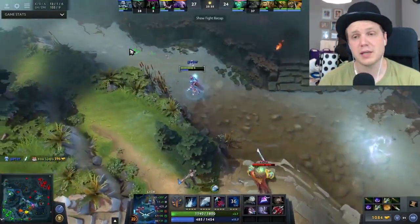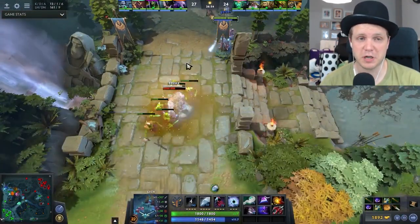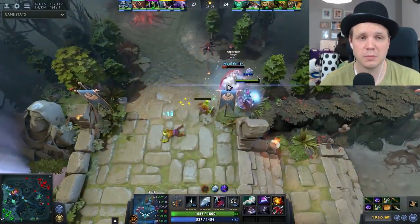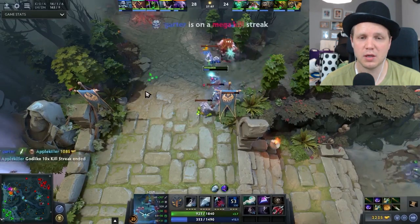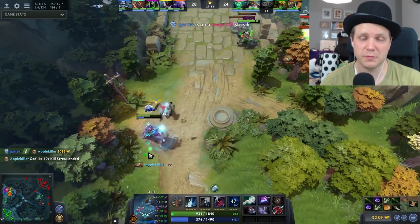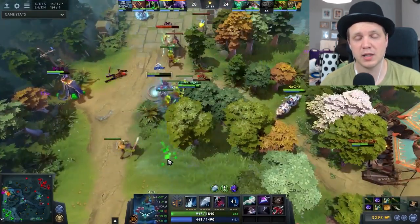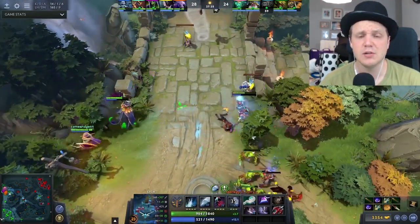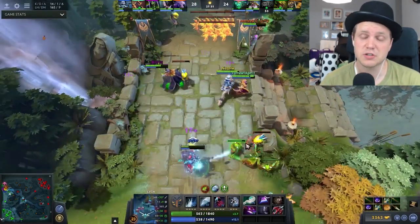Lich can be played as a hard carry, as some pros have done, but it's a very unconventional method and I generally don't recommend it. Lich should normally be played as a support with good lane control, typically in the safe lane or off lane — off lane is where he has the best win rate. Definitely not advisable to play him mid or as a jungler. As a carry you can get items like Shadow Blade, Desolator, Butterfly, and Dragonlance to set you up nicely.